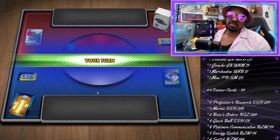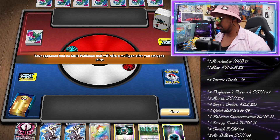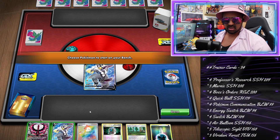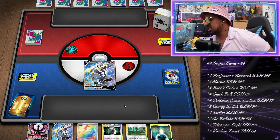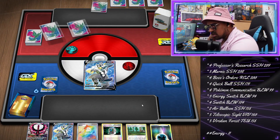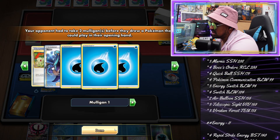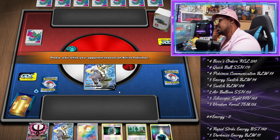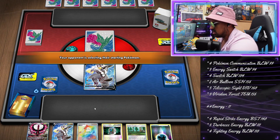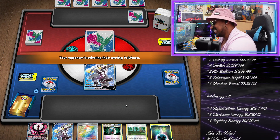We've got some Rapid Strike Moltres coming - I need to change my song. We're going first. We get energy, we can bridge away Dark for Fighting and I don't mind that start at all. Let's see what we're playing against - we've got ADP sleeves. I haven't thought much about that matchup to be honest. Moltres does help us against Crushing Hammer - could even get super clutch attaching a Dark energy expecting it to be discarded. Two mulligans, cool, got the whole squad out ready.